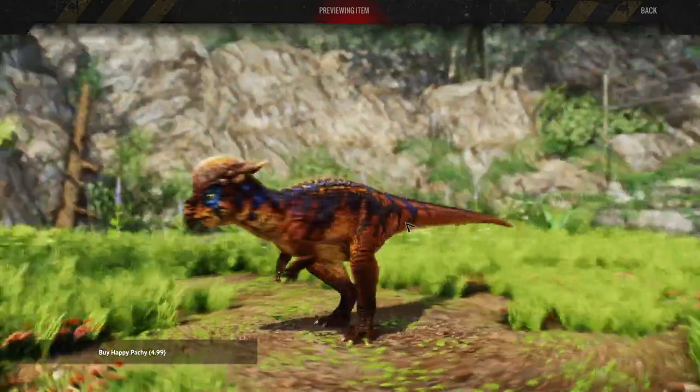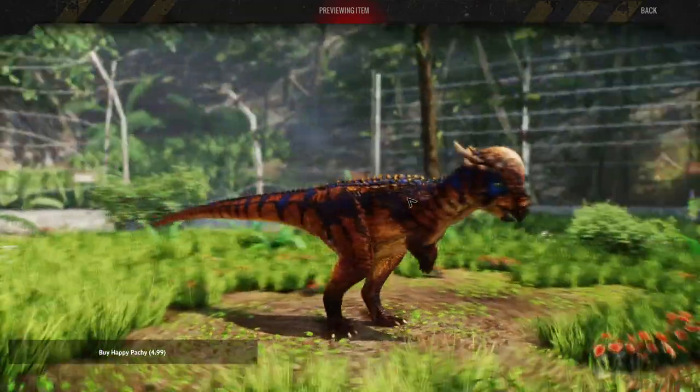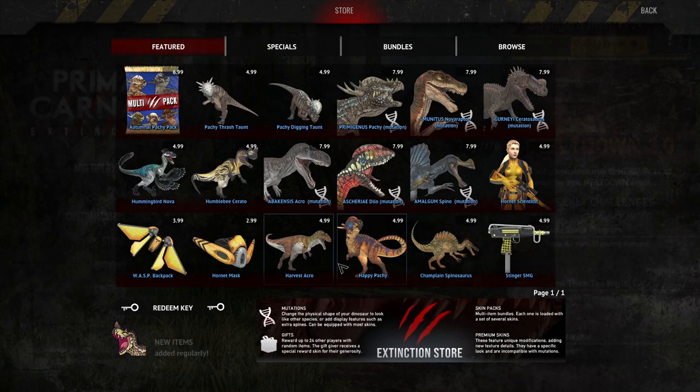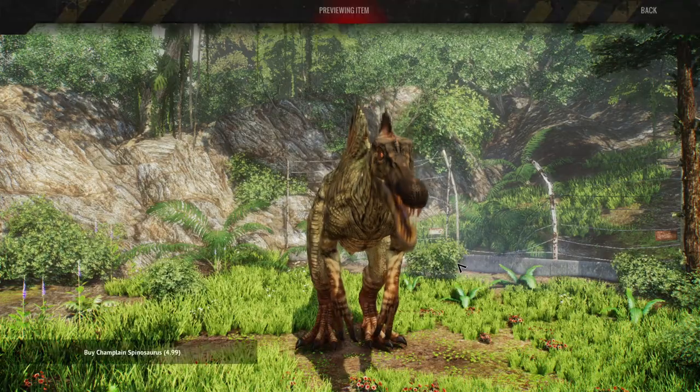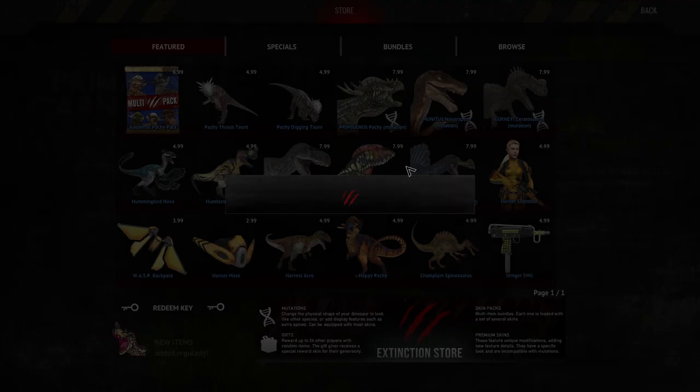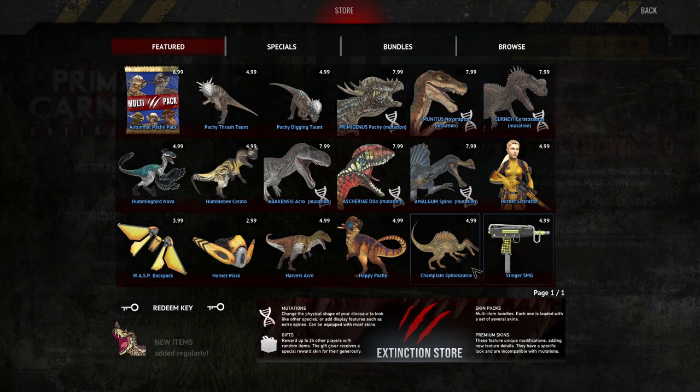We have the Happy Packy — she's happy! This one seems to be a very popular skin. Then we have Chaplain Spy, which is quite nice actually — I do like this skin. And we have the Stinger SMGs, though you can't actually see it in the hands of the trapper. So that's the store rotation — pretty good stuff overall.